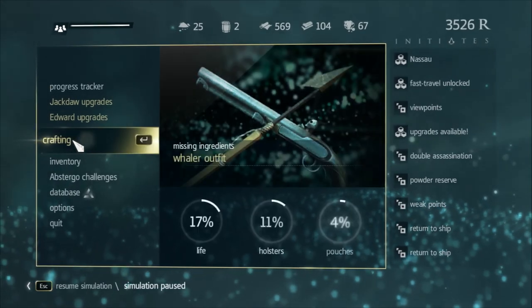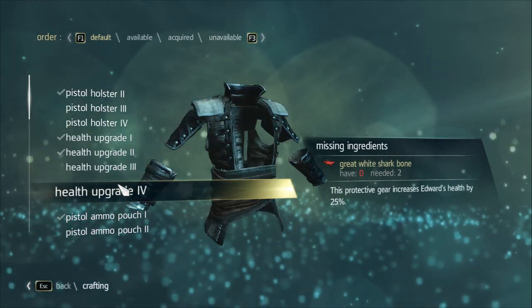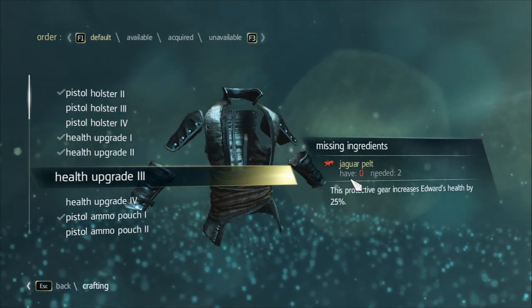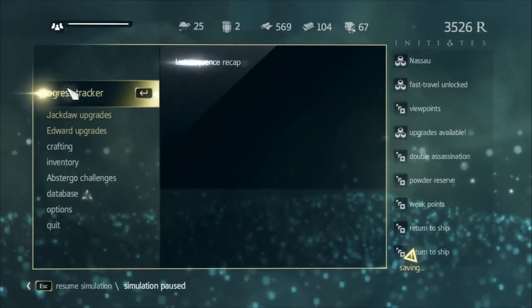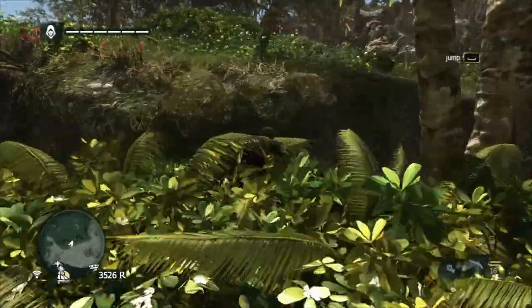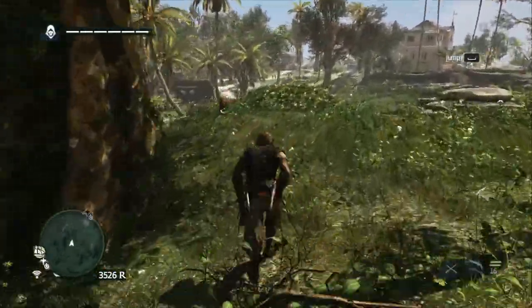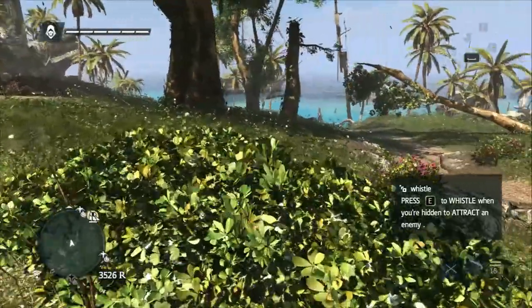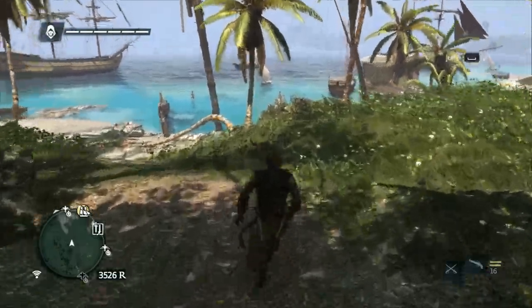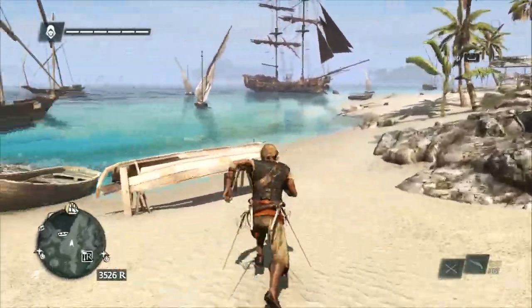One thing that's new to me in this game is crafting. Let's take a look — you can collect stuff and craft stuff. For example, health upgrade three requires two jaguar pelts. As you explore the Caribbean area there will be animals — like this pig over here — and you can hunt them, kill them, skin them, and then craft stuff once you unlock the crafting recipes. The addition of having a boat and free roam on the sea is really awesome.